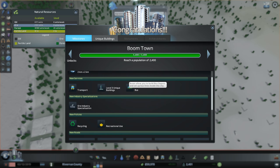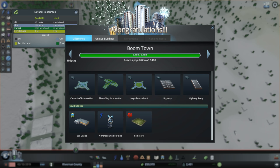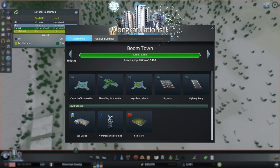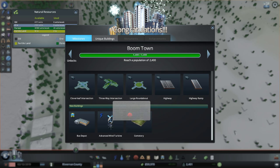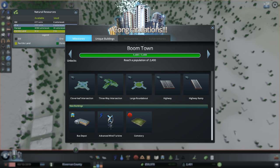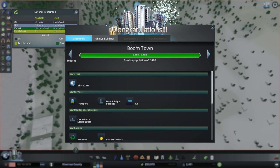Boomtown — we unlocked buses! Highways too, but that's something I'm not going to use. Bus depot — and yes, advanced wind turbine, which we can build on water to create electricity. This is probably going to be the thing I use most of the time to create electricity.